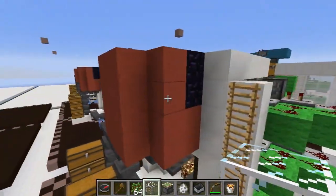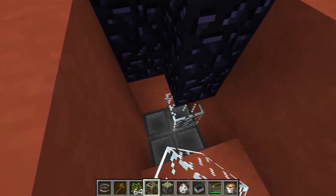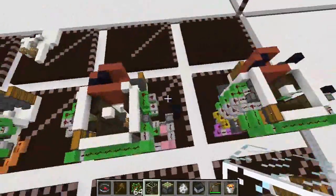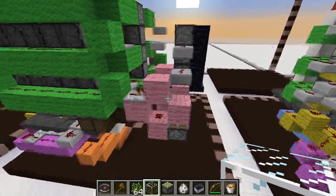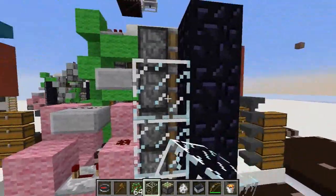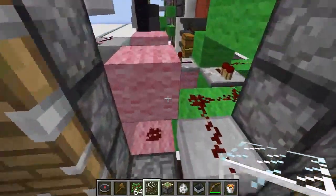This is the log harvesting chamber — there's not much to it, just make sure that you get all the blocks in the right place. Now we're getting into the wiring that takes and pushes the logs into the shape needed for the gas to be able to harvest them. Take your time here and make sure everything is done right — it's easy to mess this up.